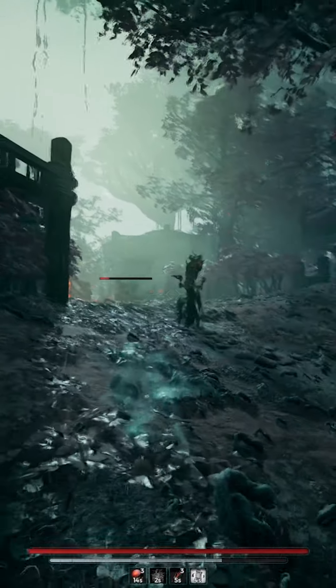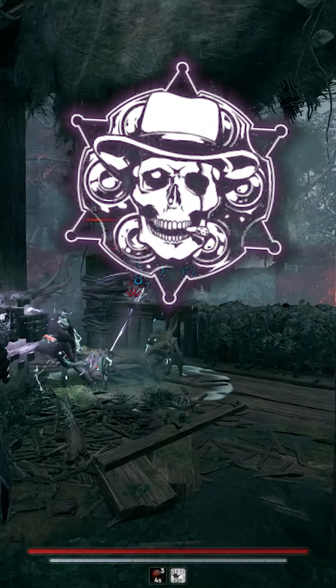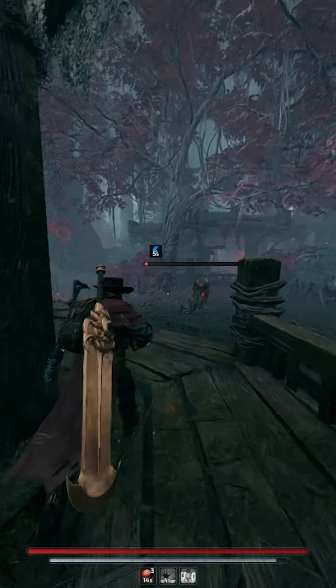First, go into your subclass — or I guess it's called Archetype this time around. Select Hunter as your primary and Gunslinger as your secondary. For your skills, we're going to be using Bulletstorm in addition to Hunter Shroud.